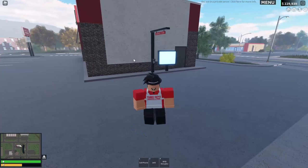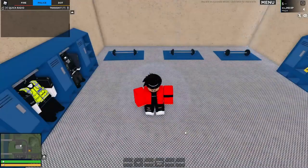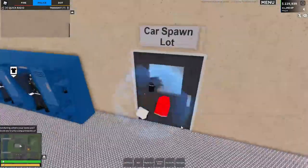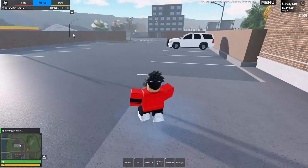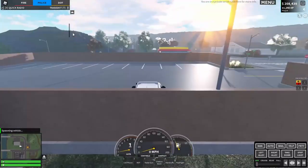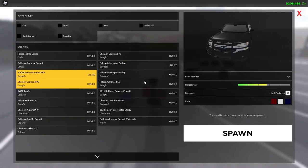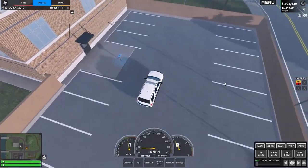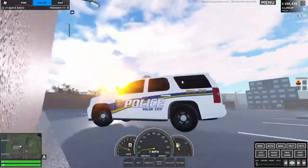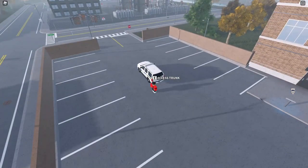Now let's go to the police team and check out the new Tahoe. The old Tahoe was in the game a long time ago but they removed it. As you can see there's a lot of difference between the old and new Tahoe — this old one looks kind of dated, so I think that's why they remodeled it.